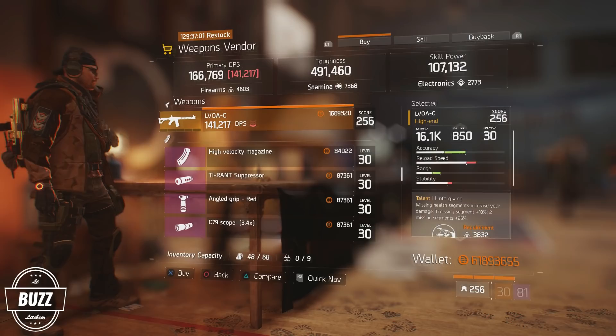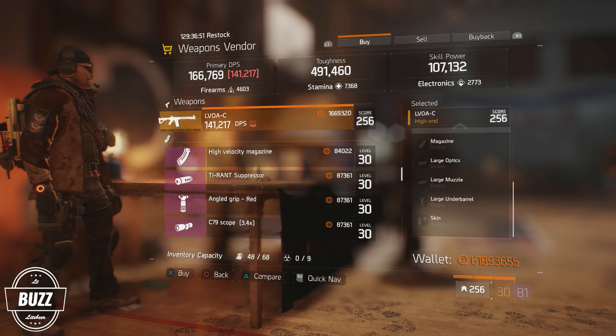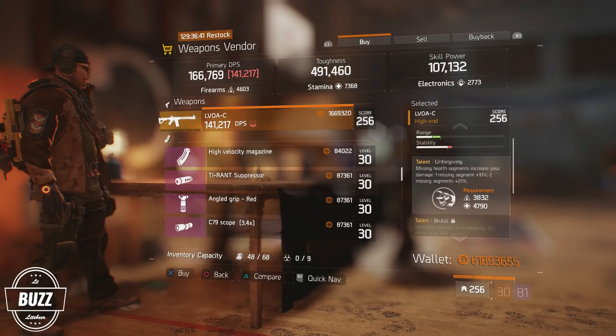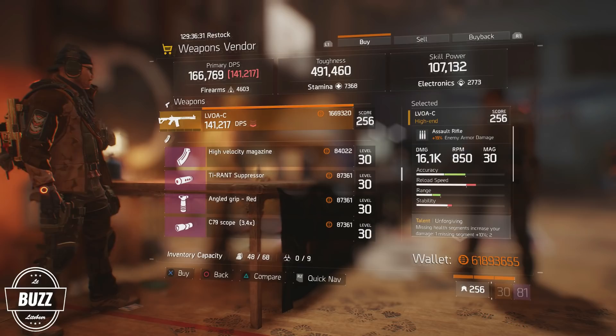The final weapon to take a look at this week is a near god roll LVOAC available for purchase at the Wolves' Den Safehouse. Talents for this weapon are Unforgiving, Brutal, and Talented, and only Talented should be considered for recalibration. Damage rolls for the LVOAC are the same as the M4 and range from 8,863 through 10,404, with this LVOAC falling in at 10,116, putting it in the 81st percentile for damage output amongst LVOACs.